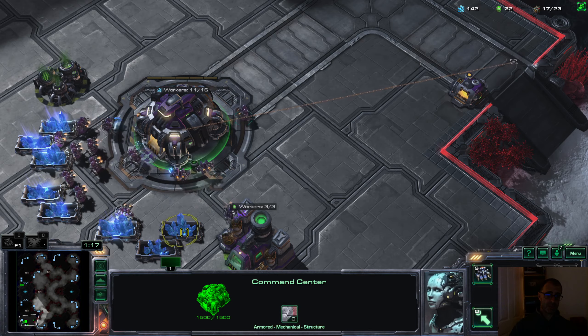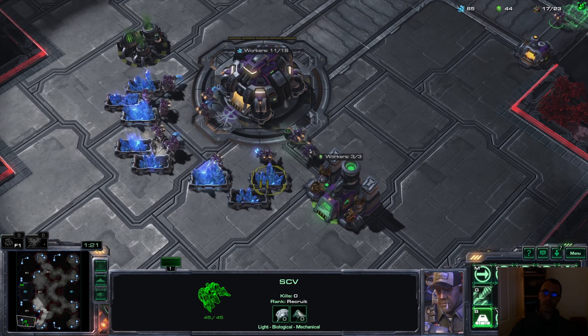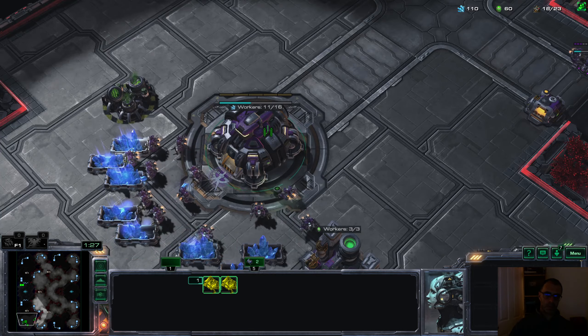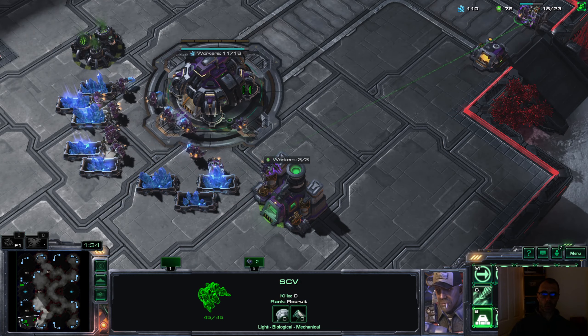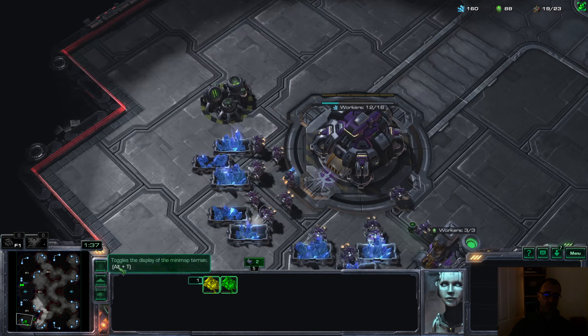There are, of course, downsides to this build too. The plan is double racks, proxied — they are going to fly into the gold.